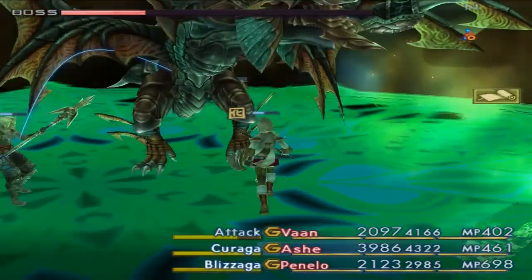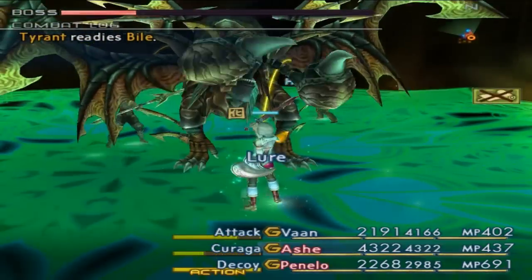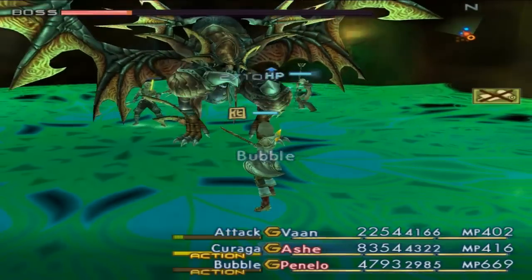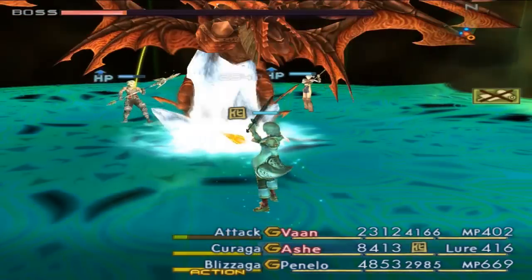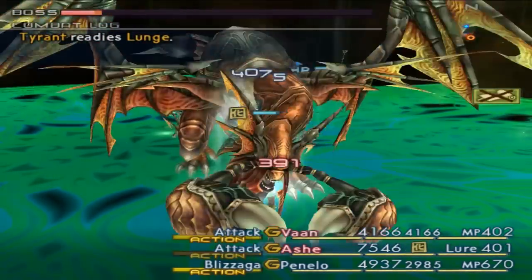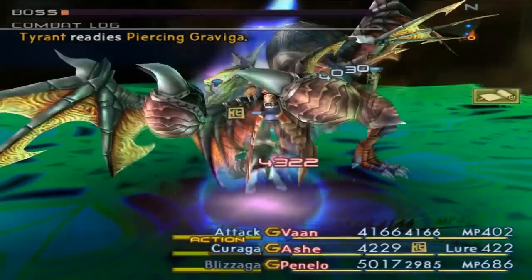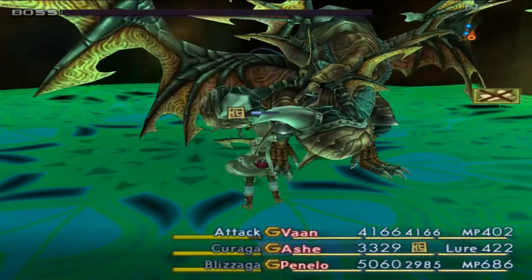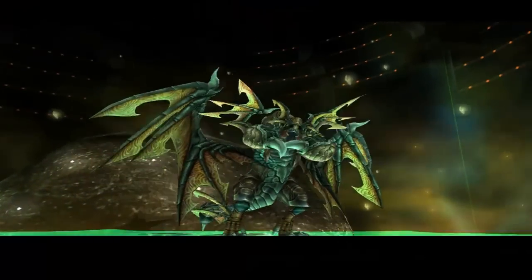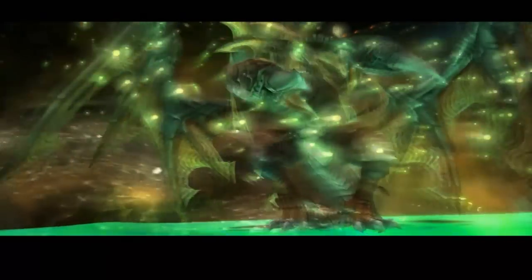Yeah, this bastard doesn't stand a chance. He can use a cheap gravity attack though, that kind of sucks. Shouldn't be any problems taking out this guy, none at all. Yeah, he's dead. Apparently techniques are locked for that battle too, but yeah it doesn't really matter — it's like the best handicap ever.